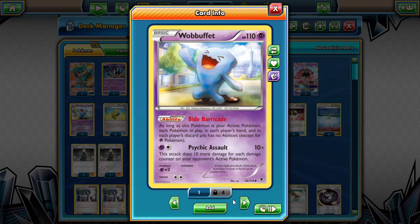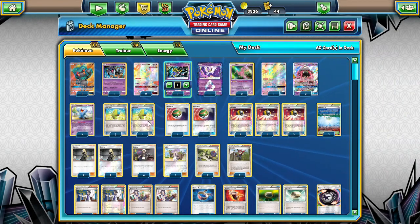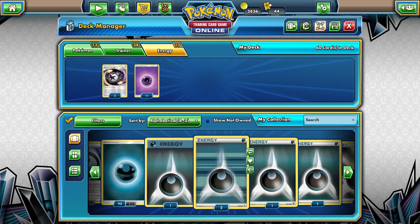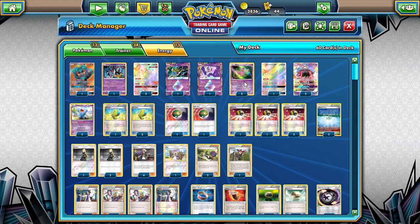That is the Pokemon. We are going with 4 max elixirs because we play a total of 11 energies. We have 2 Counter Energy for the Prism Stars and the Mews - we are not going to be putting them onto the GXs anyway, so it doesn't really matter.